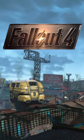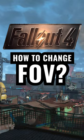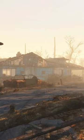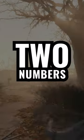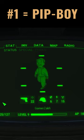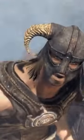Fallout 4 released a while ago, but to this day people are asking how to change the FOV in the game. The field of view is an essential option, and how it works in Fallout 4 is a little weird. There are basically two different FOVs: the first controls your Pip-Boy's view and the second controls your actual gameplay's view. So unlike other Bethesda games, you have to enter two numbers.